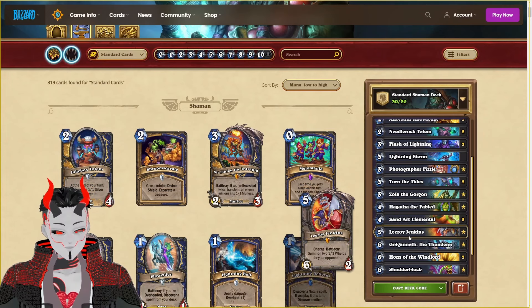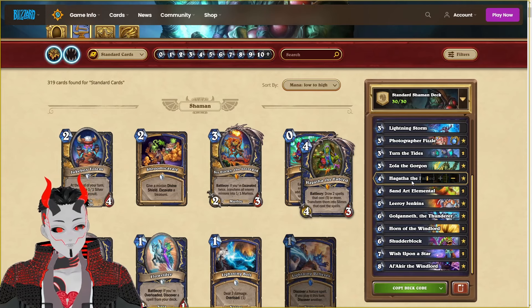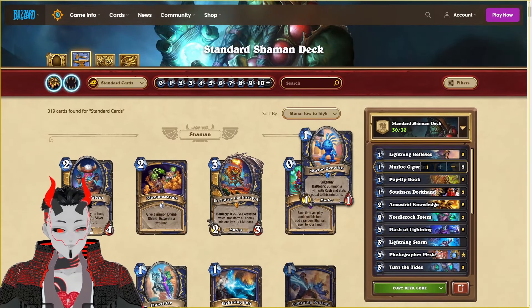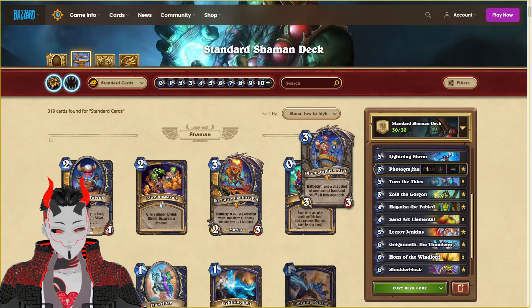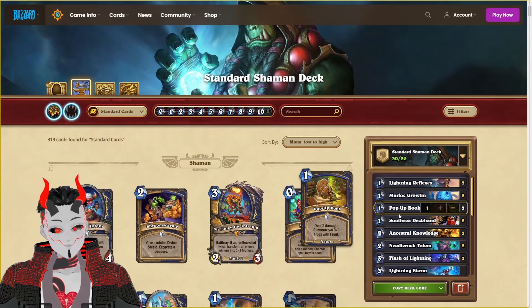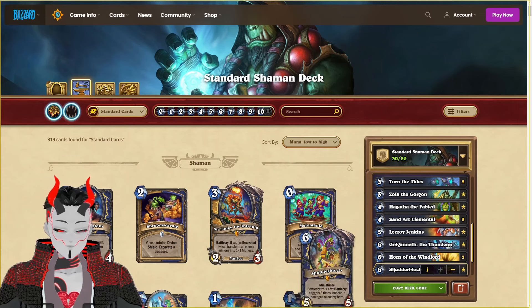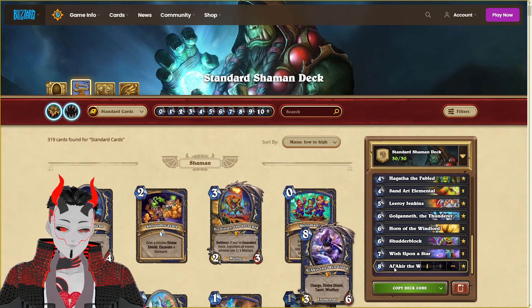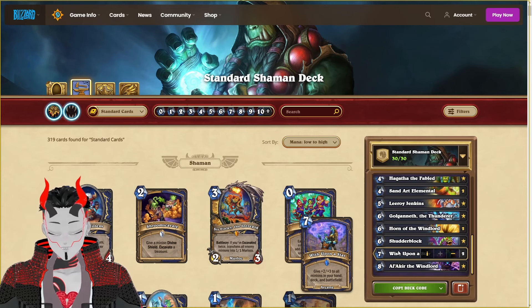The next class will be Shutterblock Shaman, in order to triple the effect of Wish Upon the Star, because we will be drawing off of Hagatha the Fable and then buffing up our Murloc Grofin in order to get an incredibly wide board of incredibly big minions. If we use this card in combination with a Shutterblock, we will be able to get 32/32 worth of stats on turn 8, which is actually quite insane. And even if our opponent gets rid of that, we should be able to slam down another Murloc Glofin combo on the next turn using the miniaturized version of Shutterblock. We're also going to be buffing up these minions, and we do have a lot of charge minions and ways to do direct damage to our opponent's face, so this deck should be quite flexible.